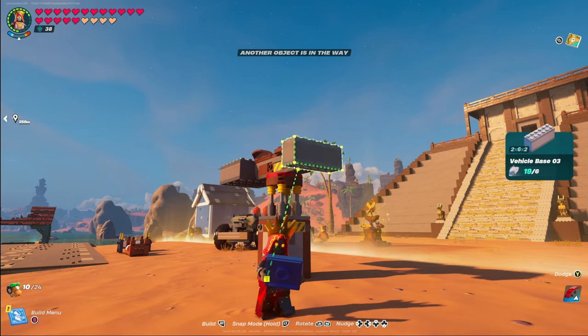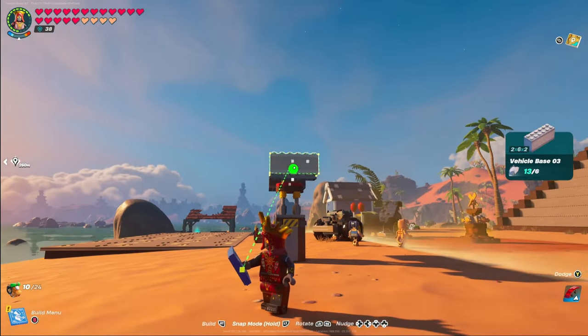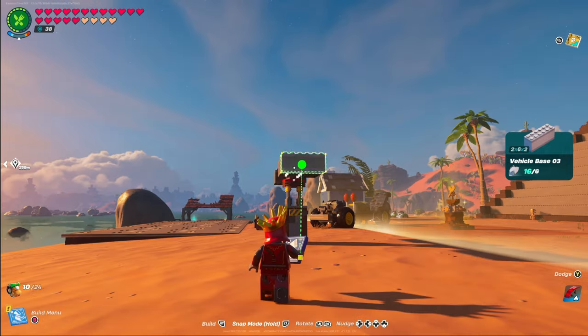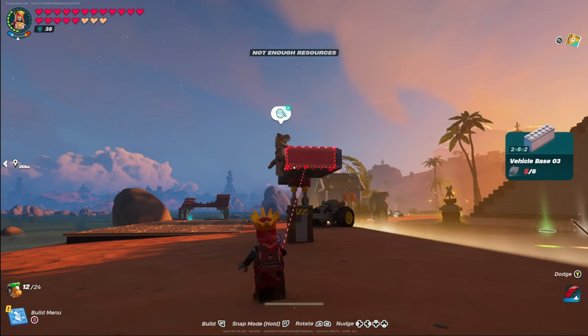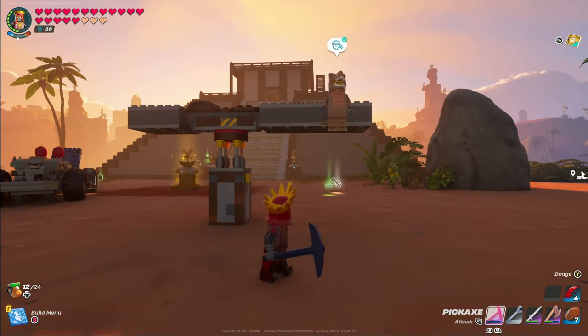For the rear, we're actually going to put six of them. For whatever reason this one is much easier to get lined up. We're going to do one, two, three, four, five, and six. So at this point you have three of them on the front and six on the back. Now we're going to start placing some of the stuff up top before we put on our wheels.